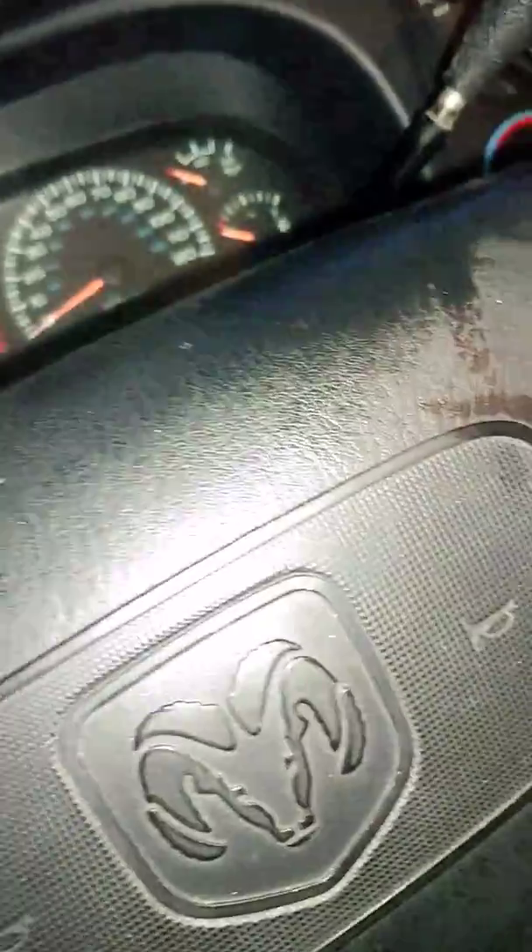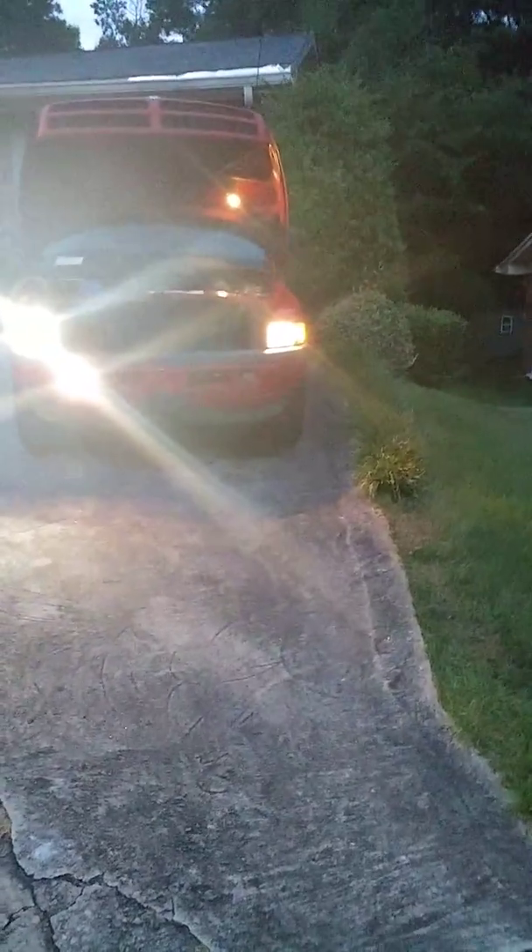Hey YouTube, Jack of Trades here again. This is part two of the headlight upgrade. I'll show y'all what my headlights look like now. 1998 Dodge Ram 1500, this is with non-low beams on. That's totally different — as you can see, on the left-hand side the passenger side is my new headlight, and on the right-hand side the driver side is my old one.